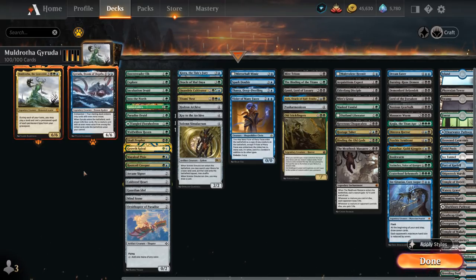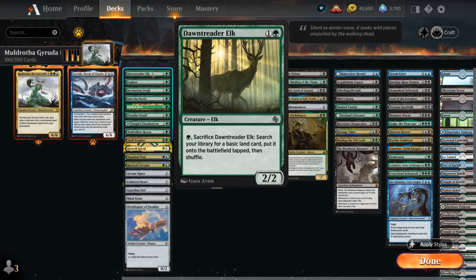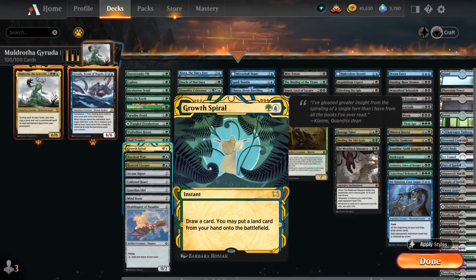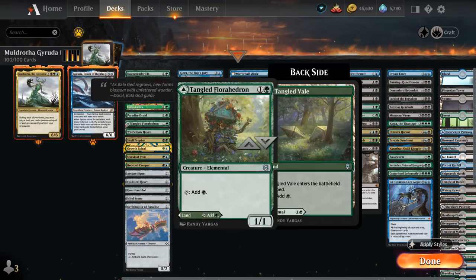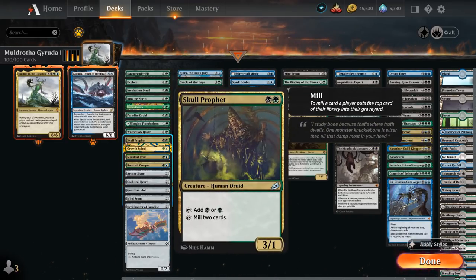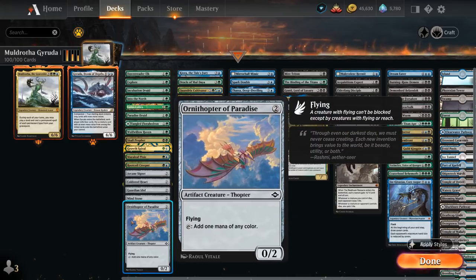I've split the deck into categories. Starting with mana acceleration, at 2 mana there's Dawn Treader Alk, which can be sacrificed to find a basic land and plays well with Muldrotha. We've got Explore and Grow Spiral to play an extra land and draw a card, ramp creatures like Incubation Druid, Paradise Druid, Tangled Fluorahedron which can also be played as a land, and multicolor ramp like Skull Prophet which taps to mill two cards. Also Merleaf Pixie, a 2/2 flyer, Rootcoil Creeper, and Ornithopter of Paradise — an artifact creature we can replay with Muldrotha as either an artifact or a creature.